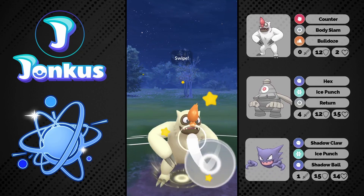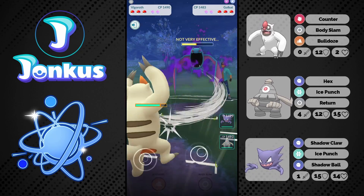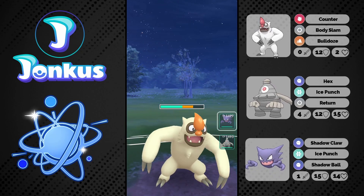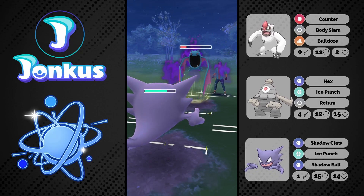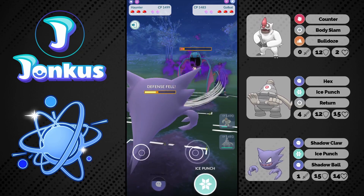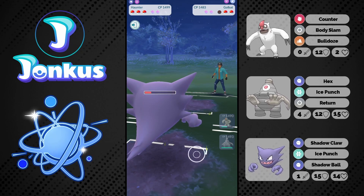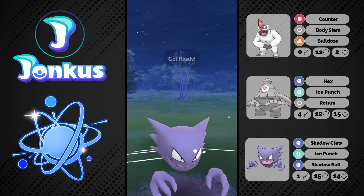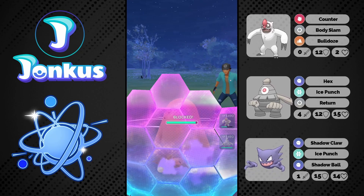We see the opponent swapping to Golbat now. We can go for one Body Slam but again we might have wanted to swap out a little bit earlier. They go straight for the Poison Fang, so this allows us to just go into Haunter. This will be a Poison Fang and we will be able to farm this thing down, getting a move basically and the opportunity to nuke something with our Shadow Ball.